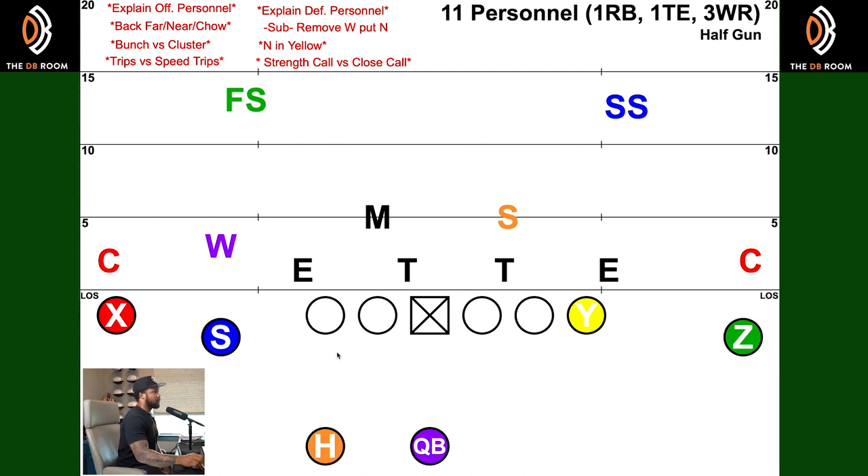If they're going to be in 11 personnel with three wide receivers, we have to make an adjustment on defense — we go into what we call our sub package. We take the wheel linebacker out of the game and bring in our nickel, and we're going to mark him in yellow. The same way on offense the tight end in yellow requires awareness, on defense when the nickel in yellow moves we have to be aware. Look at the strength call versus the close call: going from our regular personnel, the close call goes to the tight end.